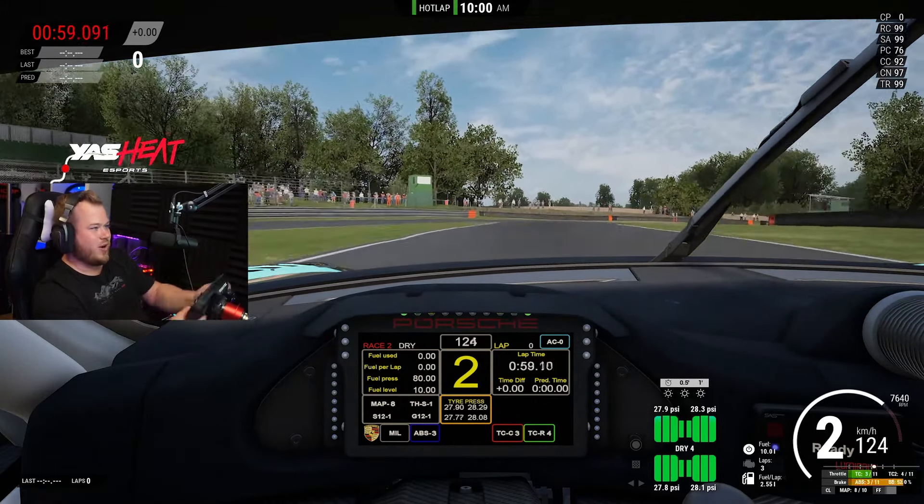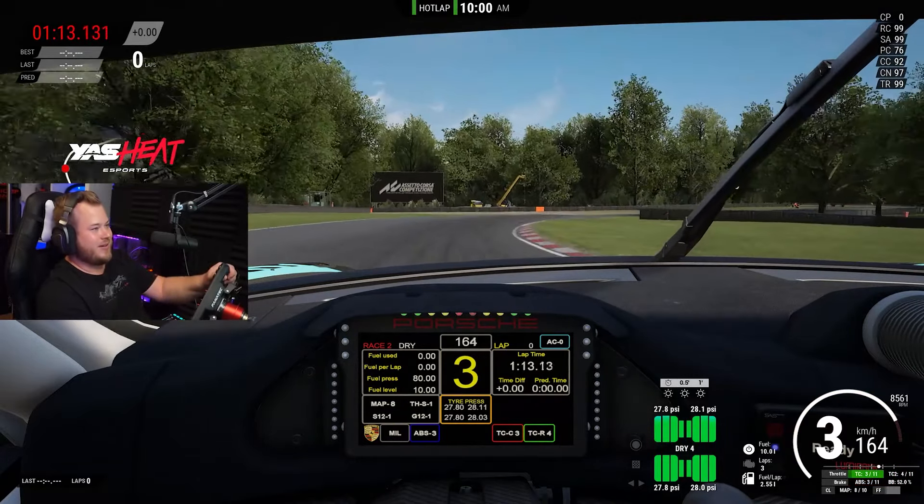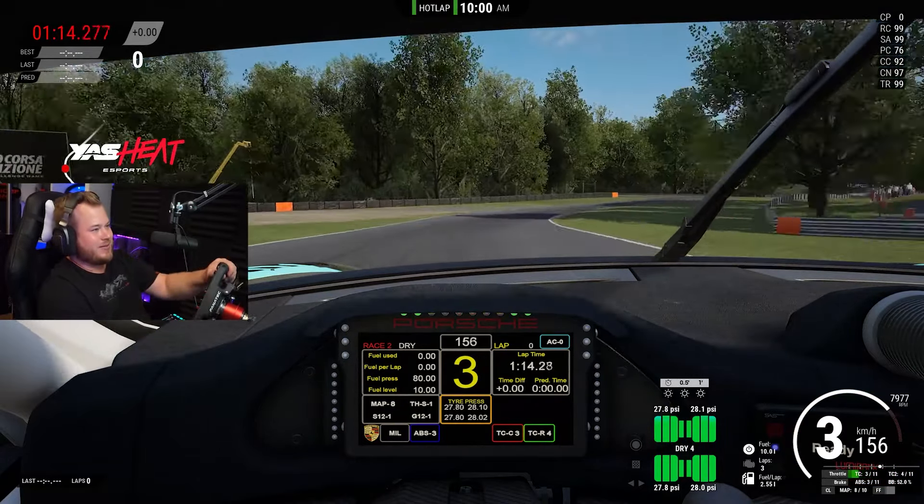So I would recommend, if you're having like a one-hour race, to take it easy in the first 20-30 minutes — avoid the curbs if you can so you don't get slow punctures, and then fight like crazy.